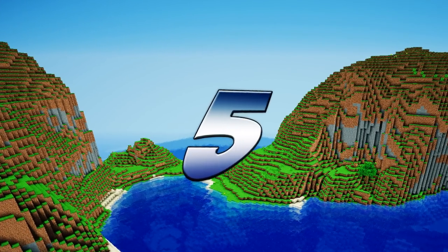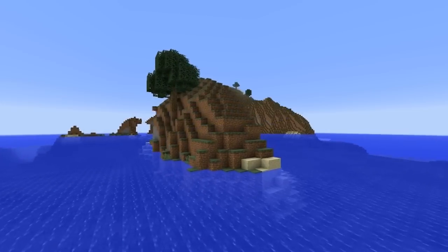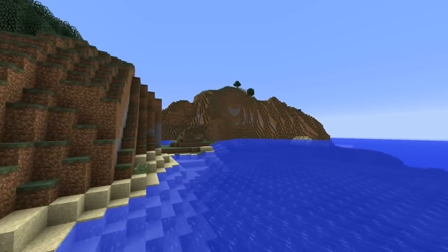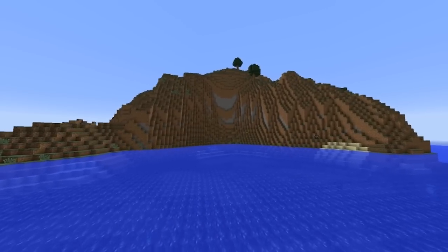Number 5: A big island, but not just any island — a big mountain biome island. It is equipped with animals, lava, trees of course, and all the water in the world.